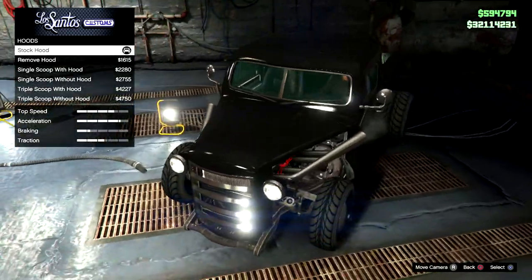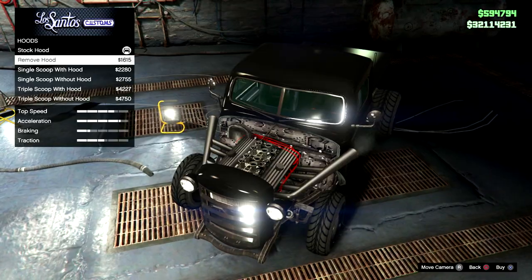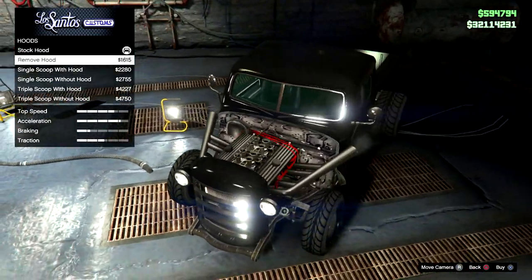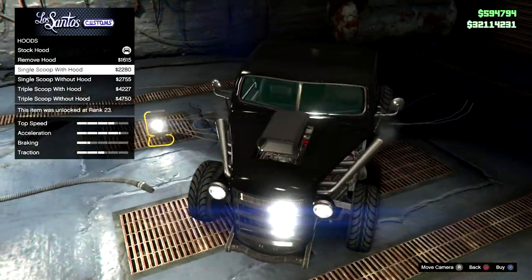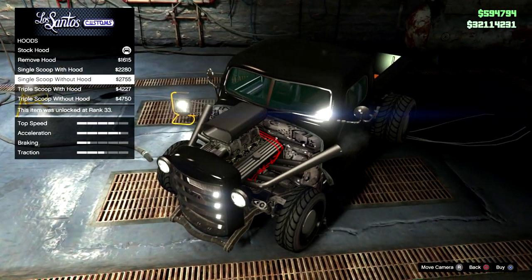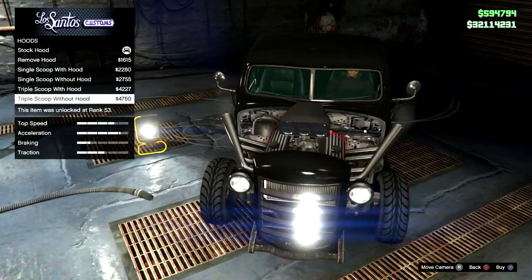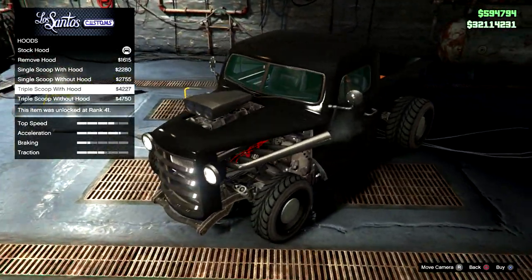Hood - look at these options, they're coming out of nowhere. Holy fish nipples, look at this one! If you remove the hood, look at the engine - ridiculously awesome. What about the graphics on the hood? Just in the front there, looks a bit weird but it's nice. Single scoop with the hood, single scoop without the hood. Then we've got triple scoop with the hood, and then triple scoop without the hood. There's so much to choose from, it's ridiculous!